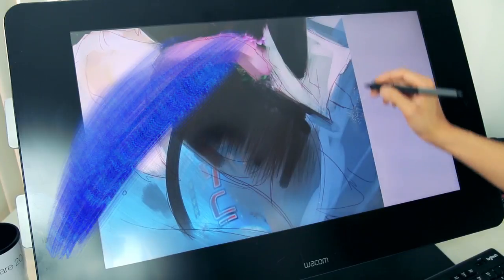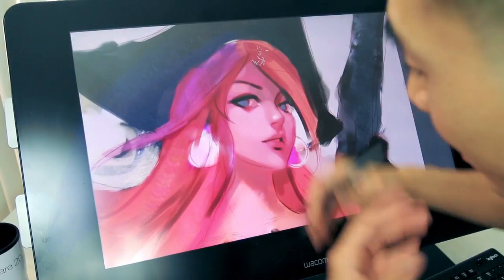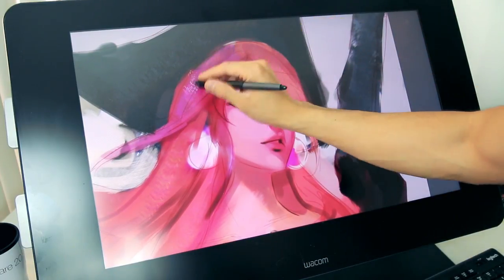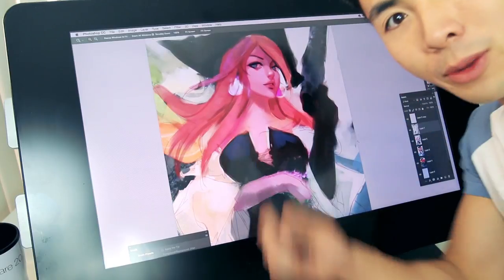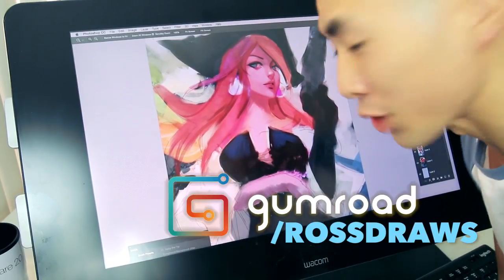This brush I'm using right now is one of my favorite brushes — you can see it has a lot of color complexity. When we're painting in real life, the color of the pigment is never truly flat. I'll include the brush on my Gumroad — go check it out and grab it for free. I'm just gonna jump back on this and I'll check back soon.